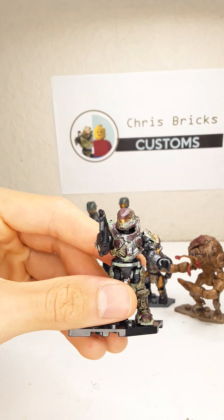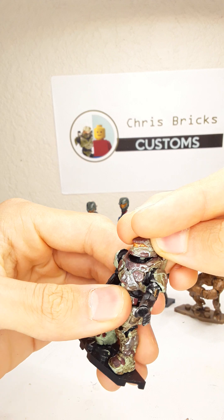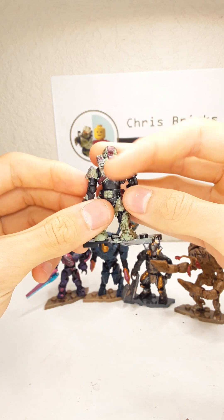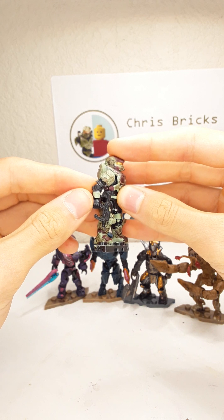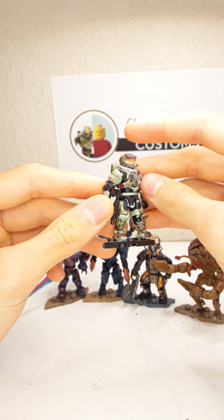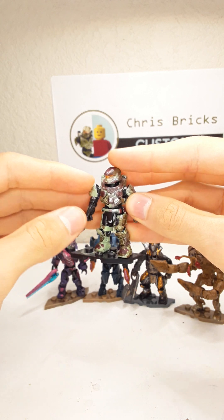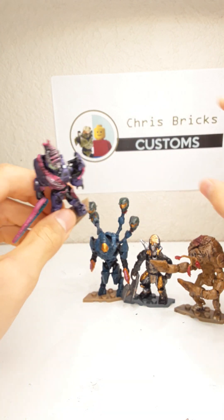The first one we have is a Survivor Mark 5 armor. He's got a nice green with gun metal and red on the back as well. He's got a nice SMG with some nice arms and a nice paint job. This one is actually mine and is available on eBay if you guys would like to purchase it. This figure is one of my favorites, honestly.